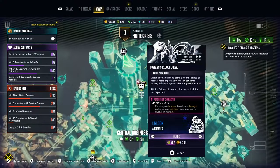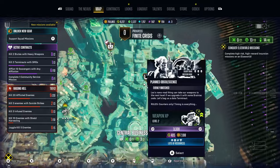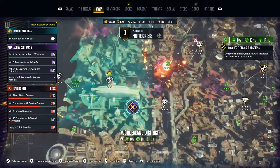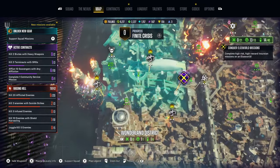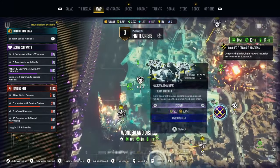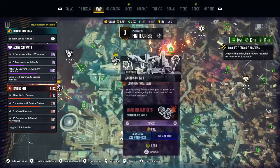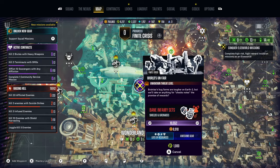Now most missions in the game on the minimap come with various rewards — from certain amounts of XP which vary, to ones that unlock certain abilities through the support squad, or even ones that allow you to farm Promethium to gain access to the end game and farm the finite crisis events for the Bane infamy sets and other notorious and infamous gear.